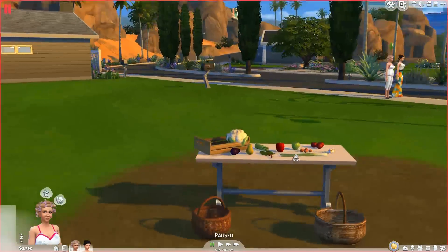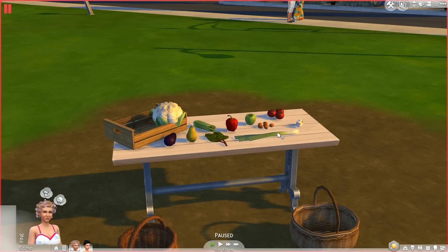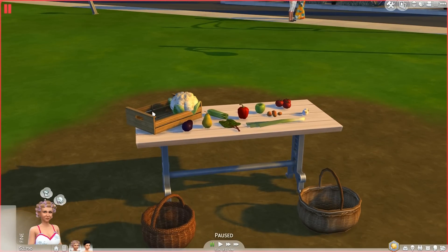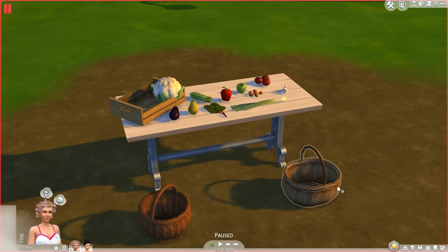Next up, I'm going to take you to another drafting table and show you the garden crop clutter set by Around the Sims. It's basically some cauliflower, eggplant, pears, celery, leeks — there's just a whole bunch of different crops here that you can download, as well as these three baskets. You can add them to your garden, or if you have a retail store that sells anything to do with gardening, this is something decor-wise you can add to spruce up the place. I really like garden clutter and food clutter — I don't know why I'd rather have fake food sitting around than the real thing. This is the garden crop clutter by Around the Sims.